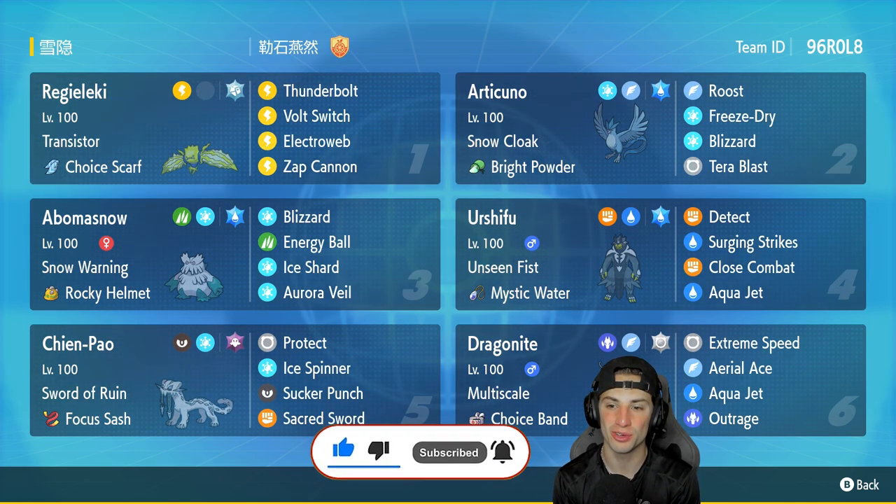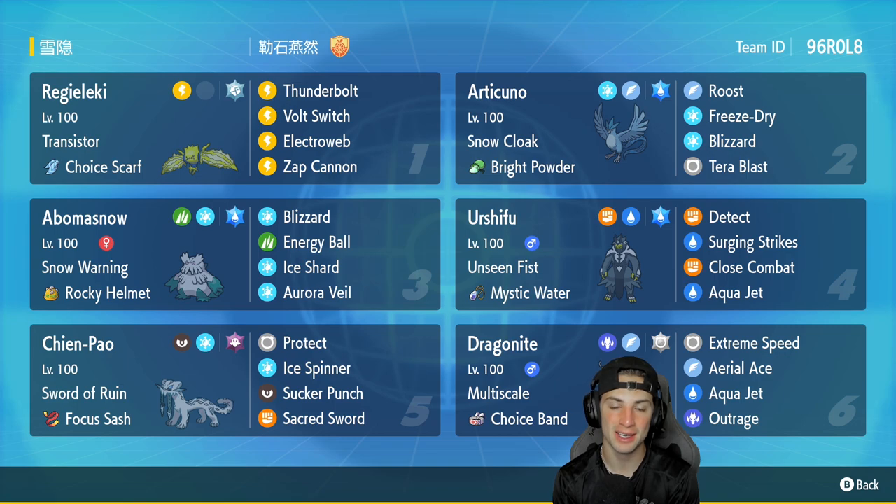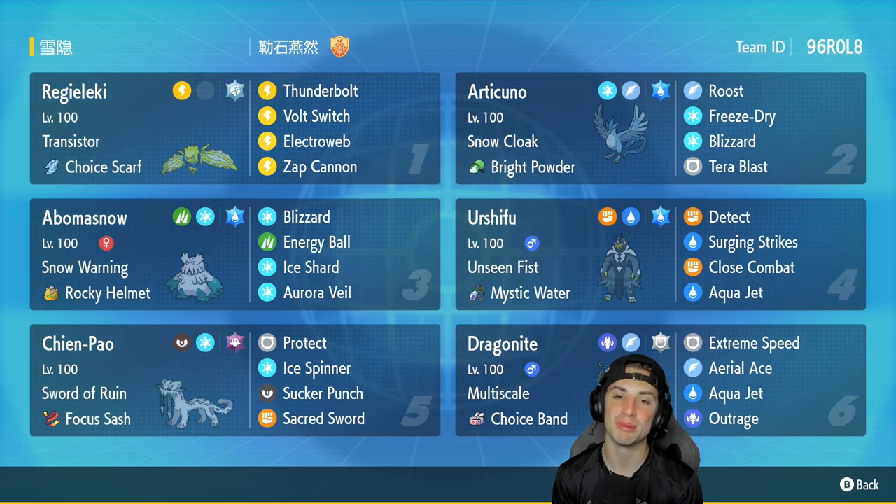We're rocking out with Articuno — such a cool Pokemon, and it has stood the test of time. Everybody still loves it, everybody still thinks it's an OG, and its design is absolutely amazing even up against the newer Pokemon in today's generation.